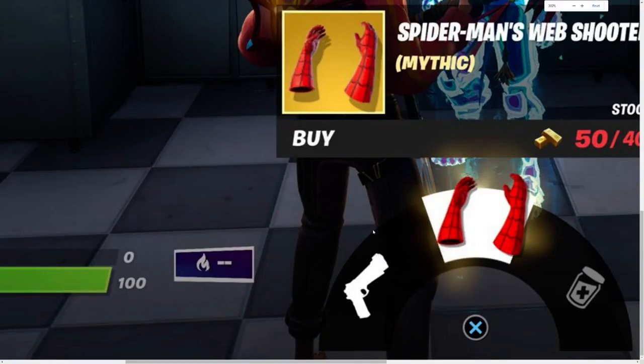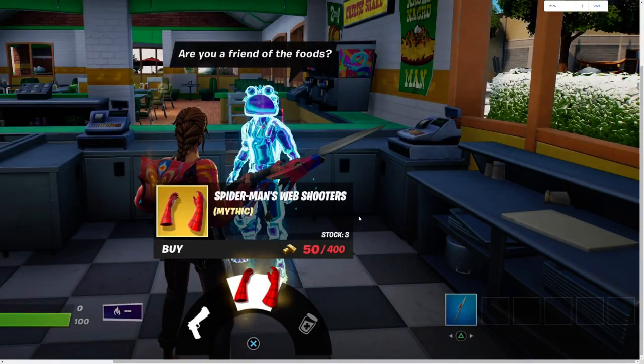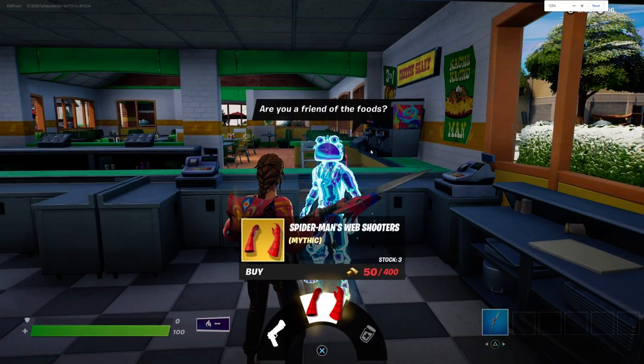Right over here you can see the hype, but if you have 400 bars — which you would have; I won two games and almost got 400 after spending them on everything I found — Spider-Man's mythic web shooters, you can literally buy them right here. They are at the taco factory or the restaurant at Greasy Grove.